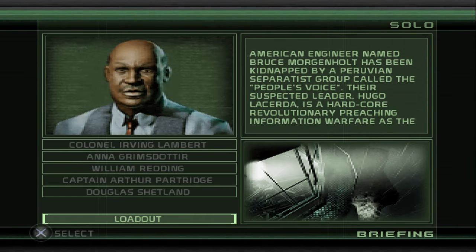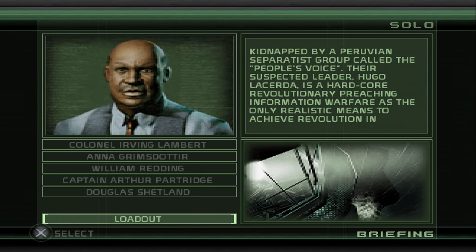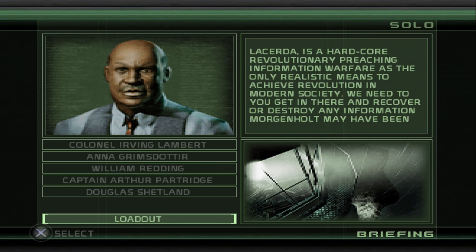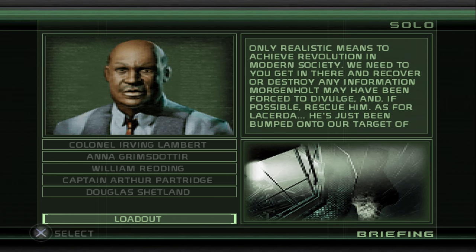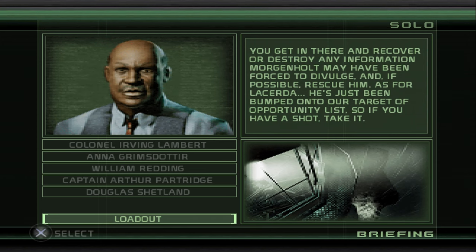Fisher, an American engineer named Bruce Morgenholt has been kidnapped by a Peruvian separatist group called the People's Voice. Their suspected leader, Hugo Lacerda, is a hardcore revolutionary preaching information warfare as the only realistic means to achieve revolution in modern society. We need you to get in there and recover or destroy any information Morgenholt may have been forced to divulge and, if possible, rescue him. As for Lacerda, he's just been bumped onto our target of opportunity list — so if you have a shot, take it.